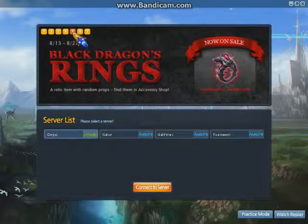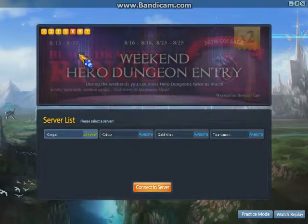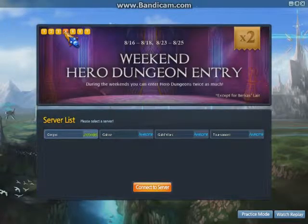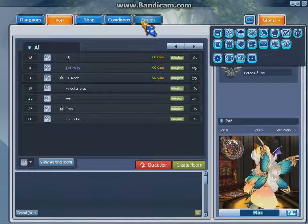There's also the Black Dragon Ring — it's on sale for two weeks and I'll show you that right now since that's the easiest. There's also a weekend hero dungeon entry where you can do hero dungeons twice as much on weekends, but not Burkus for some reason. Let's get into it and I'll show you what the ring looks like.